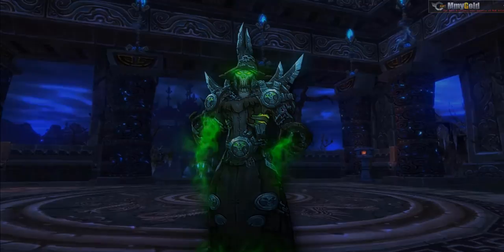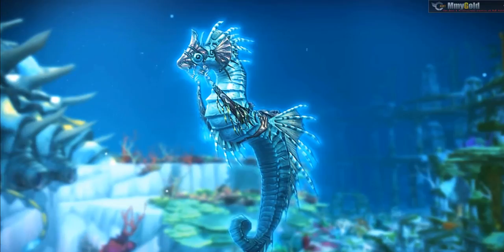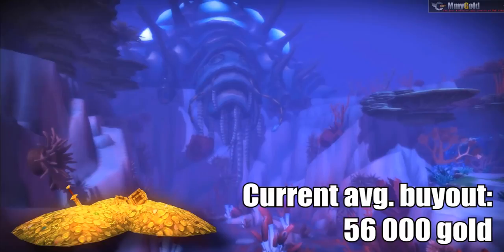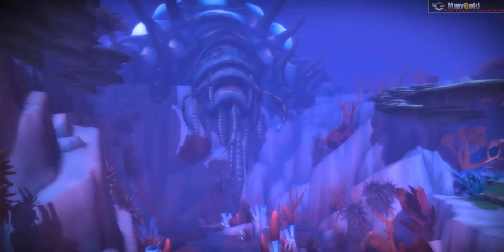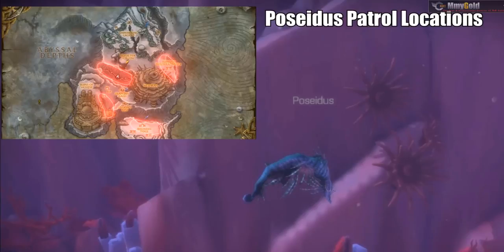Number 2: the Reigns of Poseidus. The Reigns of Poseidus is a mount many of you have most likely heard of before, but even though it may be widely known, it still deserves a place on the list. With an average buyout price of 102,000 gold, the Reigns of Poseidus is still, after all this time, a mount worth a pretty penny, since it offers the rider the unique ability to mount in water, making swimming much, much faster. The mount was introduced during Cataclysm and is obtained by killing Poseidus, with a 98% chance of dropping.